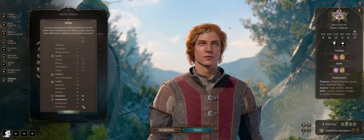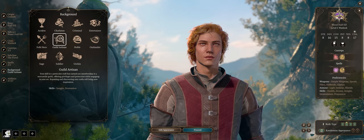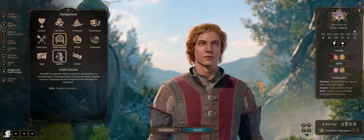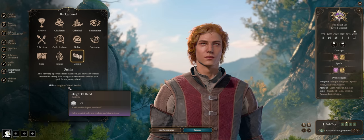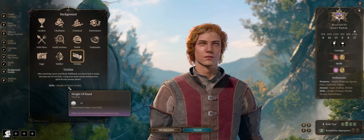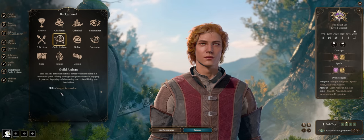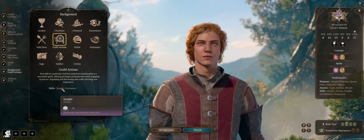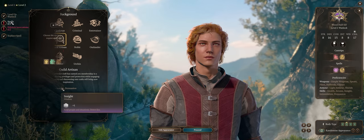For your skill proficiencies, pick all the dialogue skills since we have super high Charisma — you can be the face of the party and make all dialogue checks easily: Intimidation, Deception, and Persuasion of course. For the remaining ones, pick an appropriate background. Guild Artisan gives Insight and Persuasion, while Urchin through Sleight of Hand proficiency will let you easily disarm traps and unlock chests. Insight has loads of dialogue checks, even if you have low Wisdom, so proficiency in it can help.